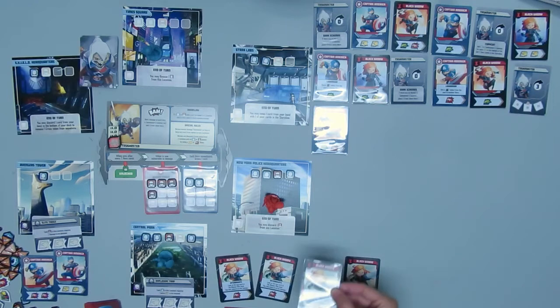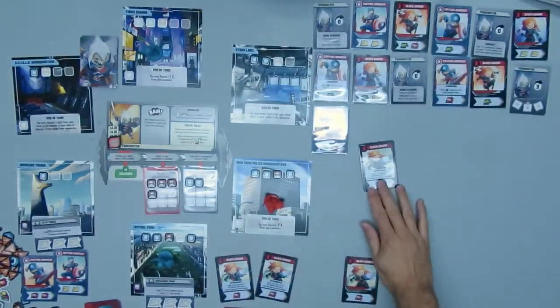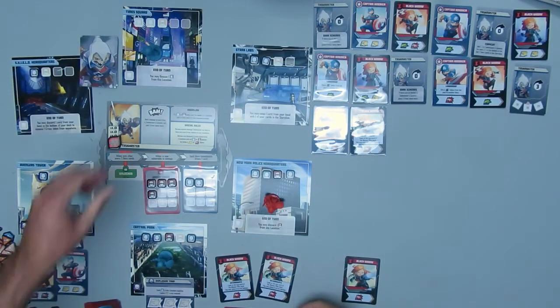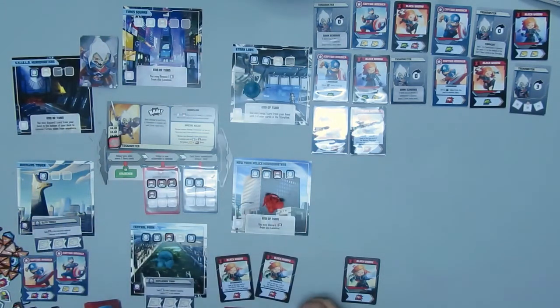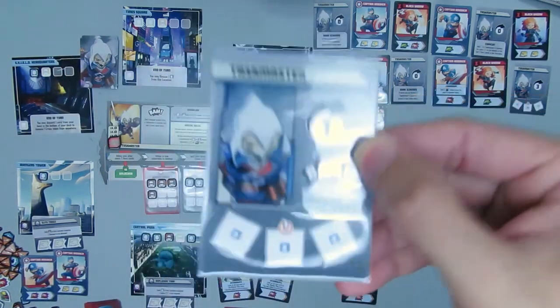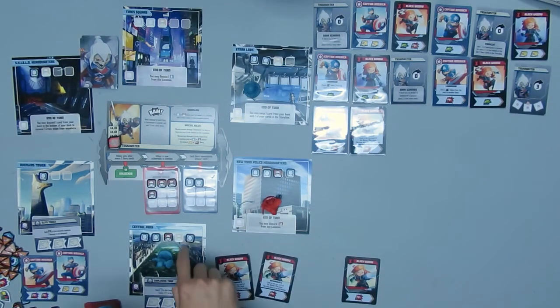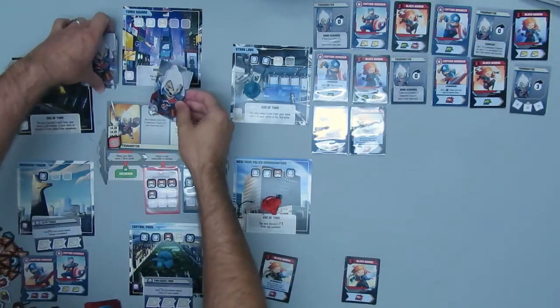Back to Black Widow. I'm going to use Black Widow's Interrogate card, which is to look at the top card of the Master Plan deck — you may place it on the bottom if you choose. Move her to Stark Labs and use Interrogate to look at what Taskmaster's next card is going to be. He's going to move one and bam, and he'll put down civilians. That bam will hit Captain America, so because of that I'm going to place it at the bottom of the deck.